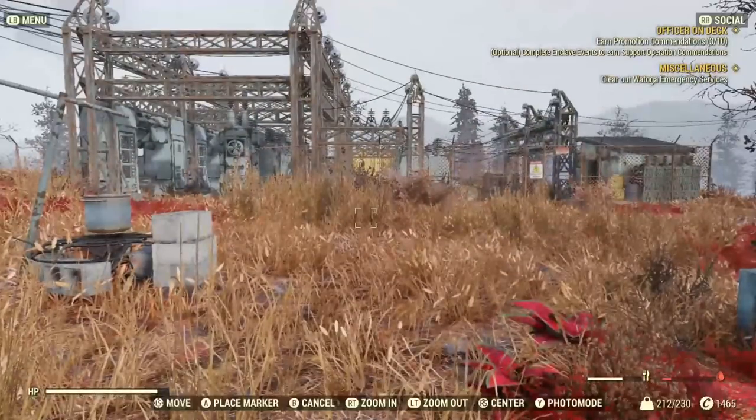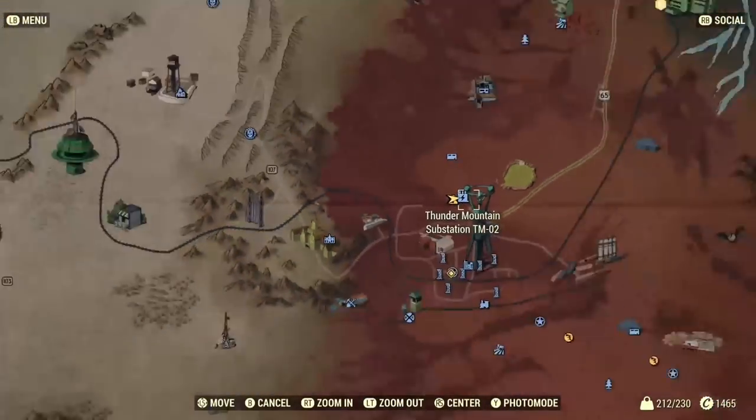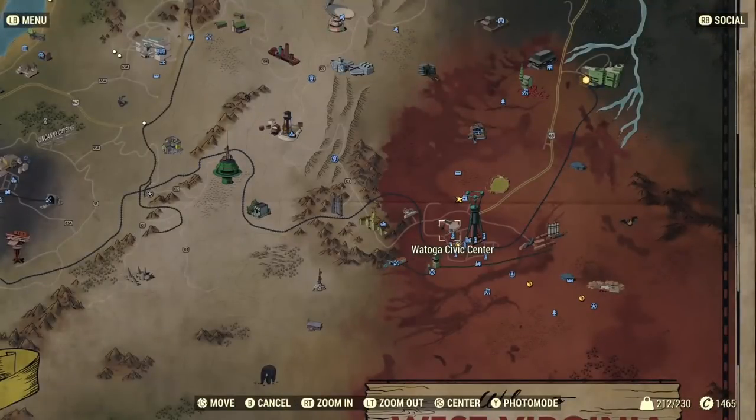It's a great guide for rare materials and rare plans. The location is right there at the Thunder Mountain substation near Watoga, and here's where it is on the map relative to Vault 76.